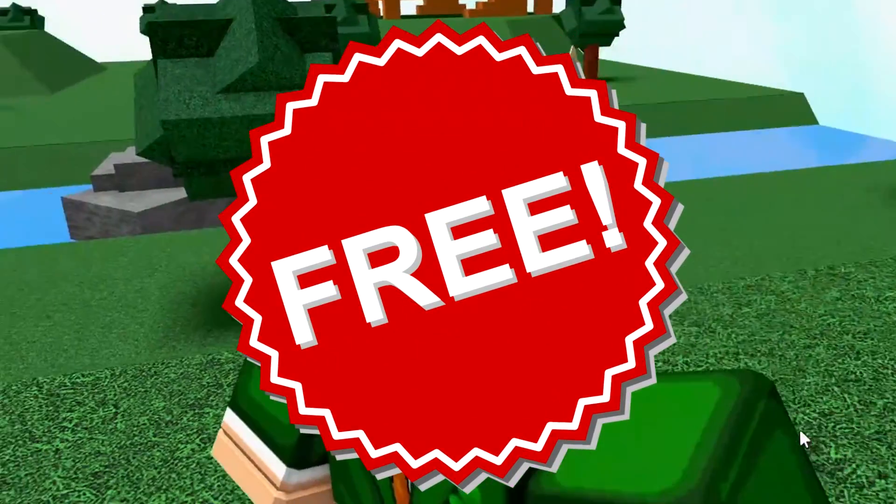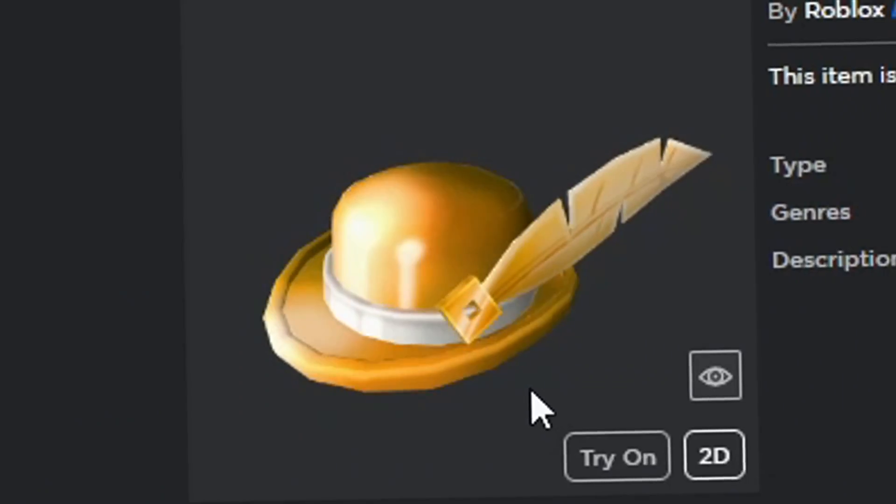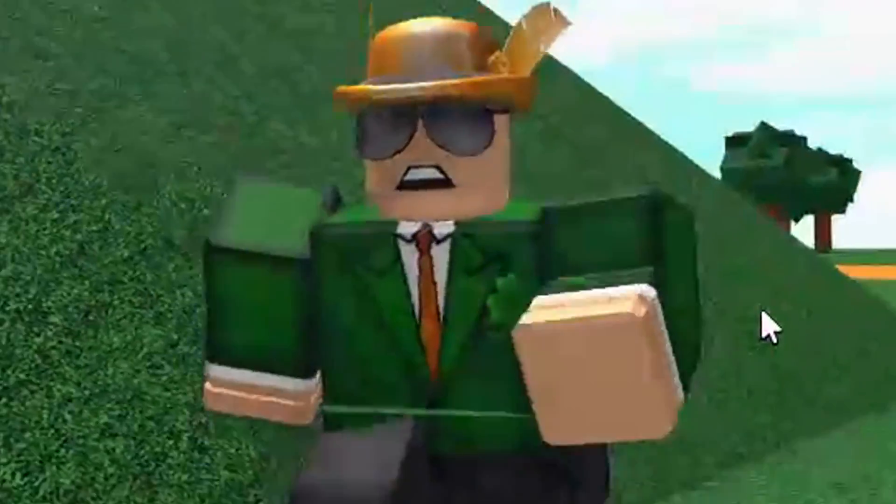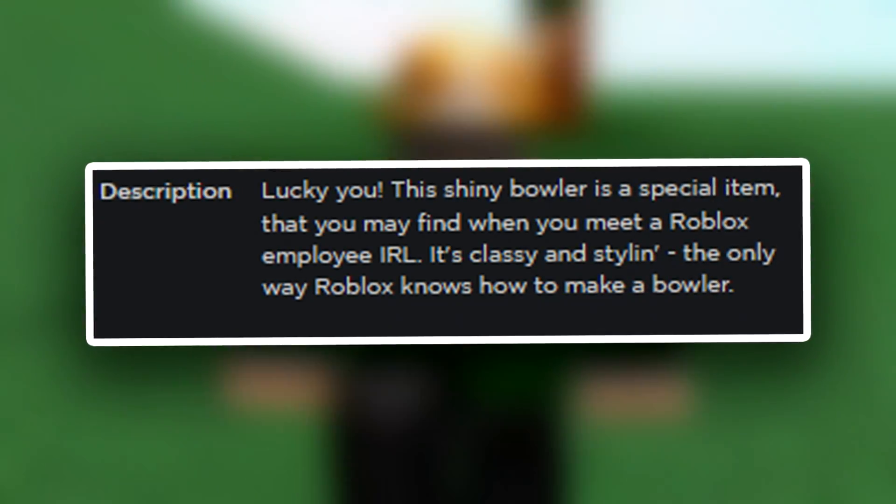It is called the Golden Bowler, and obviously by first glance you can see that this item just looks amazing. In the Golden Bowler's description it says: 'Lucky you — this shiny bowler is a special item that you get when you meet a Roblox employee in real life.'